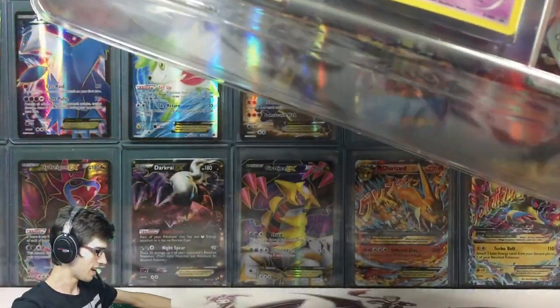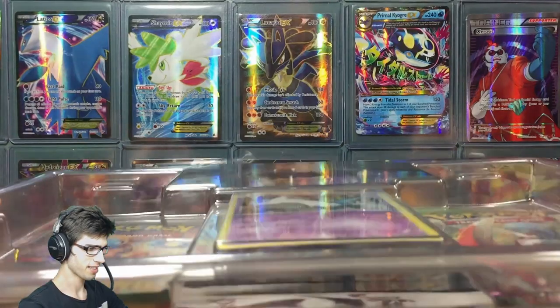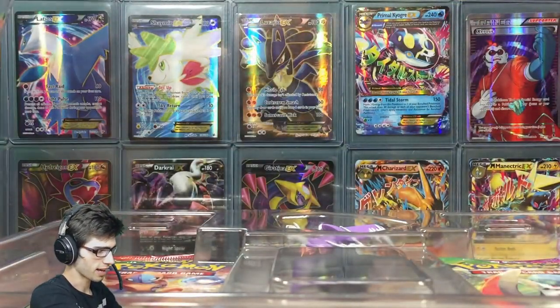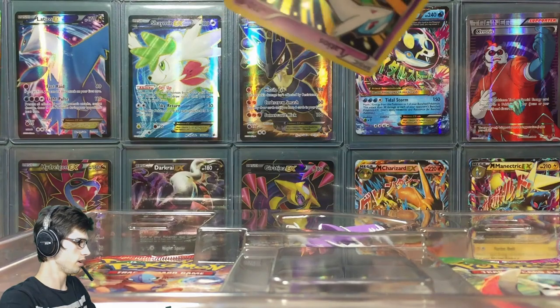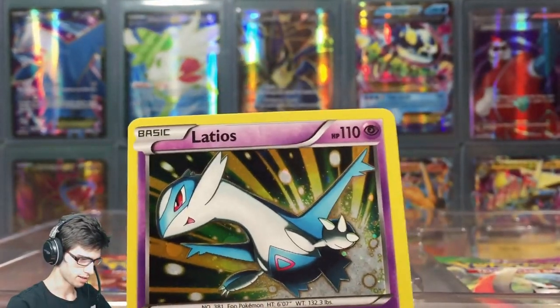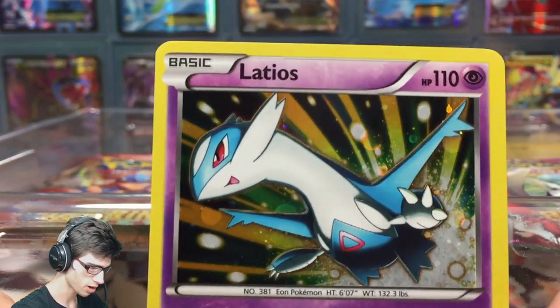There's no point in busting into another one of these without a purpose, so let's go. Today is a box battle against the Curious Cleffer — I'll leave a link to her side of the battle in the description. We'll go through and admire the stuff as we crack into the packaging.